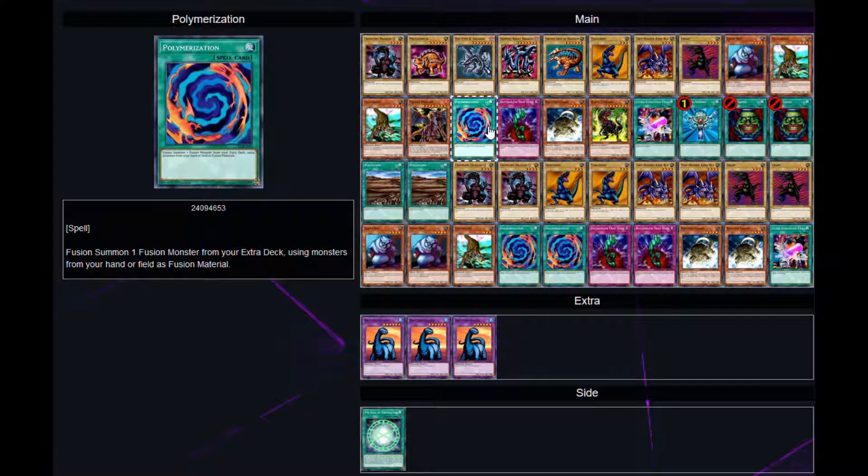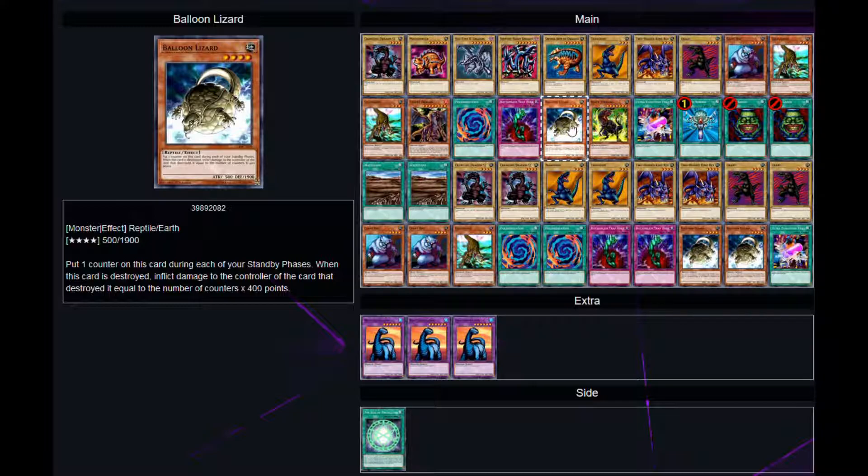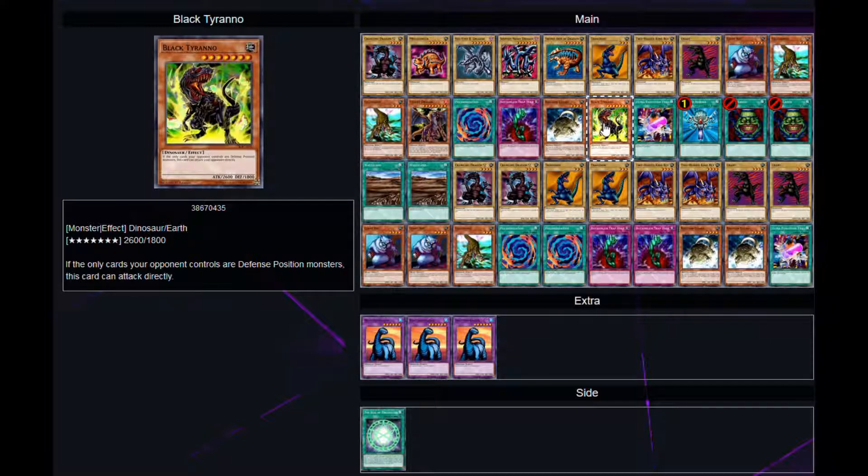We'll get back to Polarization in a minute. Bottomless Trap Hole, Balloon Lizard, Black Tyranno — and something about Black Tyranno: I did not realize until watching Yu-Gi-Oh back that I thought Black Tyranno first came out in Yu-Gi-Oh GX. But no, it came out near the end of Yu-Gi-Oh and Rex Raptor had Black Tyranno — that was quite surprising for me. You may have already known that; I had completely forgotten.